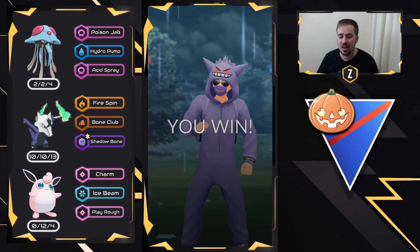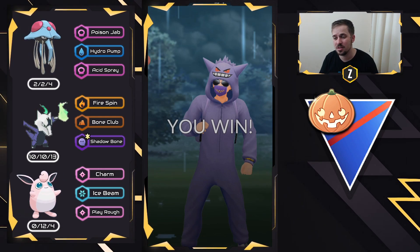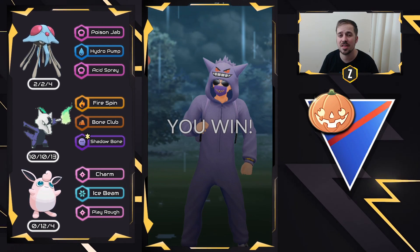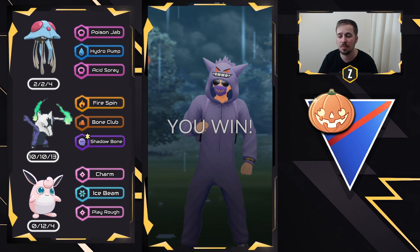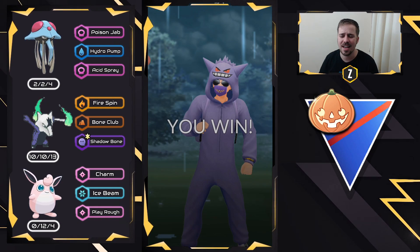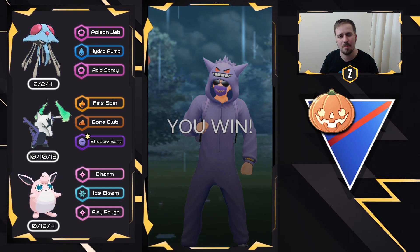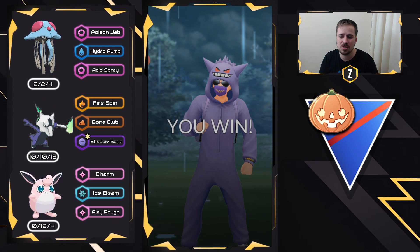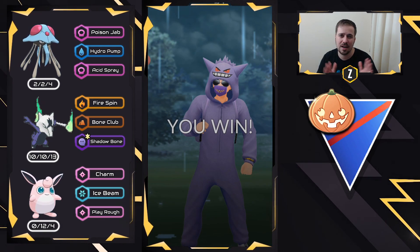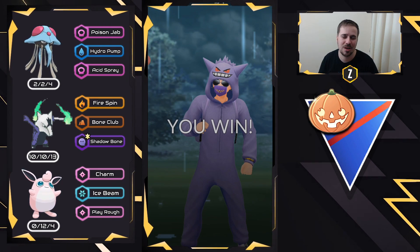I hope you guys enjoyed today's video and had a lot of fun with the Halloween Cup. I personally enjoyed using all these unique Pokémon. Today's team was very impressive — Tentacruel, Wigglytuff, and Alolan Marowak are a strong trio in the Halloween Cup. Alolan Marowak has a lot of play with Shadowbone, which was that Raid Day exclusive move. I want to do more research on it, especially in Open Great League, and we'll be making a video deep-diving into Alolan Marowak for Open Great League. Overall, you definitely want your normal Alolan Marowak with Shadow Ball and Bone Club, and then a Shadowbone variant as well — two different variants depending on what your team comp needs and what the meta is. I hope you guys enjoyed today's video, and as always, thank you for watching — I'll see you in the next one.